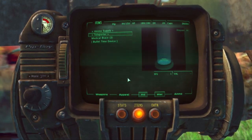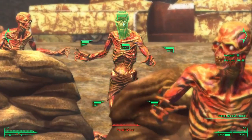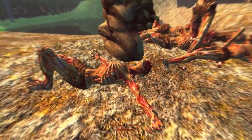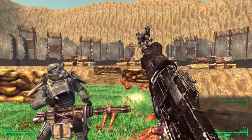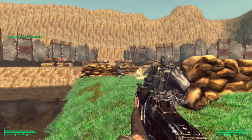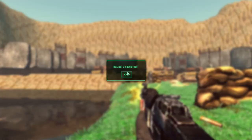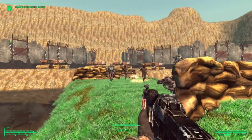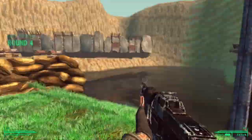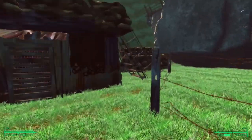Of course all of it costs caps and you've got to fight to earn them. The majority of your time is going to be spent down here amongst the ghouls and raiders, fighting to save your Brahmin's life. There are 20 rounds in this mod, each one getting progressively harder with higher level enemies and a greater variety of firepower coming against you.